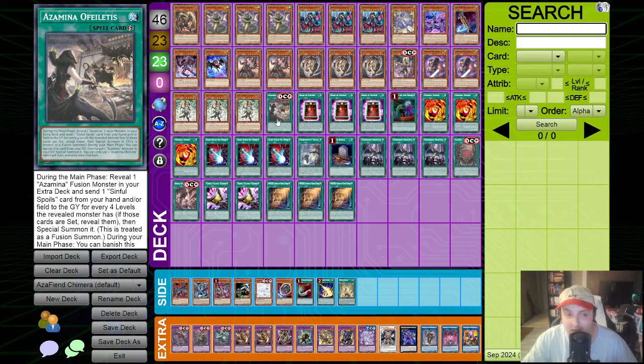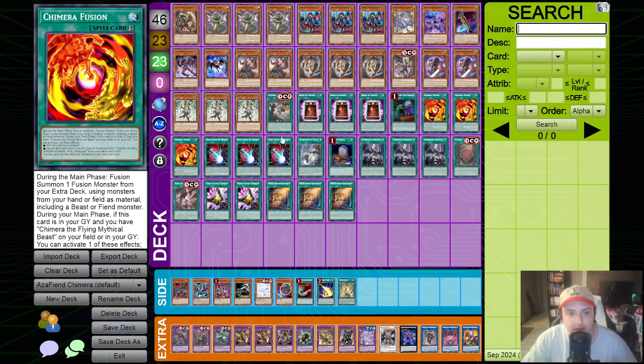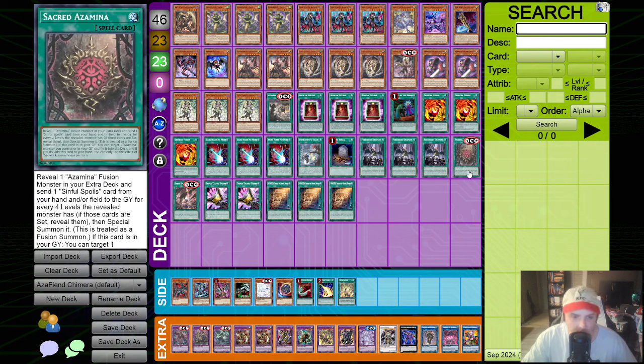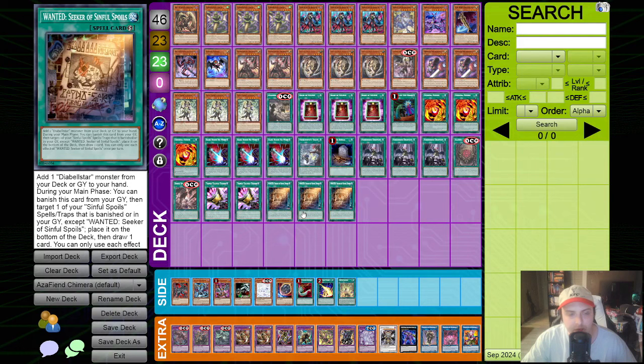As for the spells, we are running one Azamina Debtors, three Book of Eclipse, one Called by the Grave, three Chimera Fusion, three Dark Ruler No More, one Tract, one Foolish Burial, three Droplet, one Sacred Azamina, one Deception, three Talents, and three Wanted.